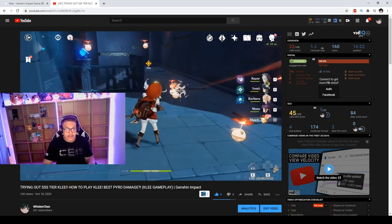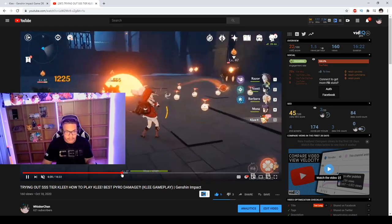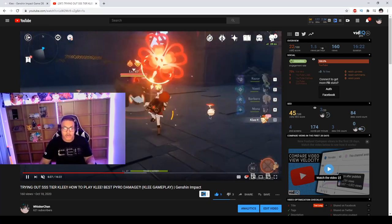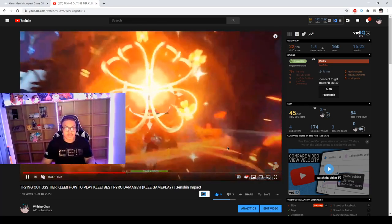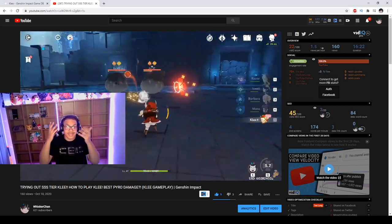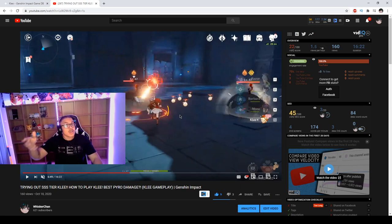Here's footage showing her abilities in action. You can see the mines blowing up dealing AOE pyro damage. Her ultimate spawns a lot of sparks and splashes going around doing AOE damage, and on top of that you can deal AOE damage with her normal attacks and throw a Jumpy Dumpty for even more AOE damage. This unit is amazing.